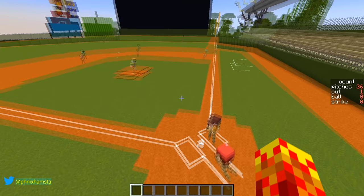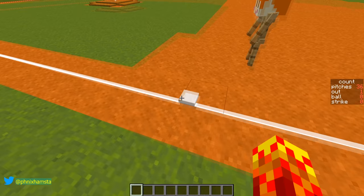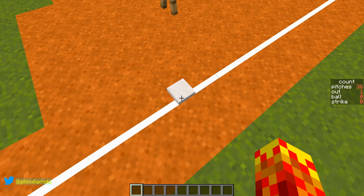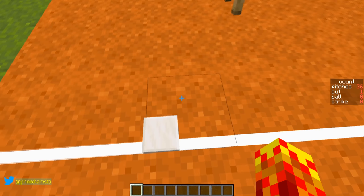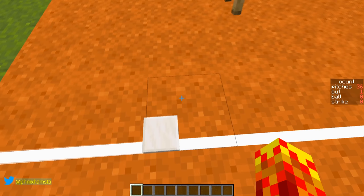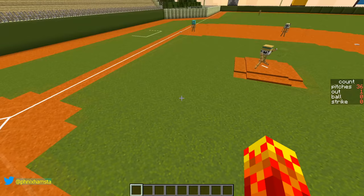Nevertheless, the entire field is working with all the dimensions required, so everything is scaled to near perfection. This is the size of a baseball base or bag — it's a curious thing because of the scaling in Minecraft. Scaling in Minecraft is weird. The bag is smaller than a person's head in Minecraft, and the baseball — which is actually in his hand right now — is very small as well.